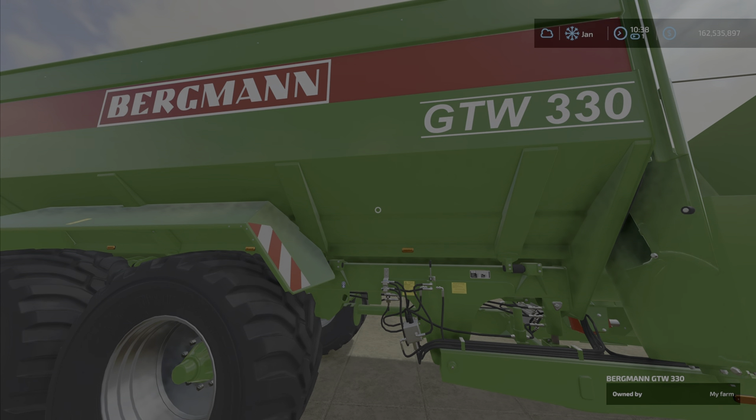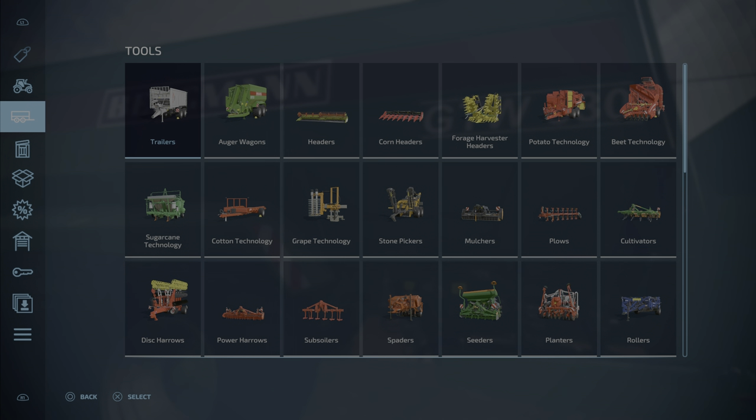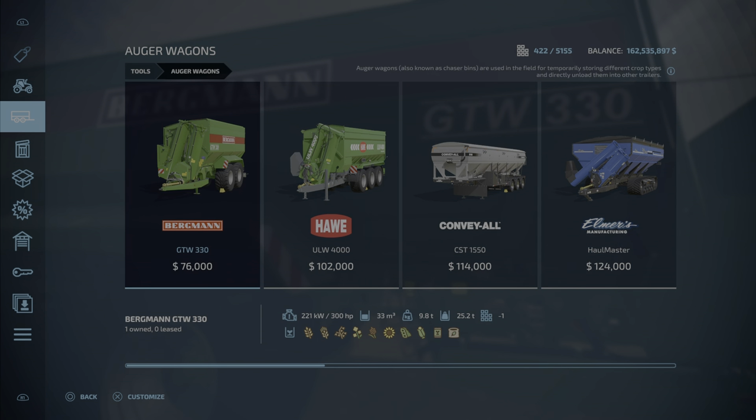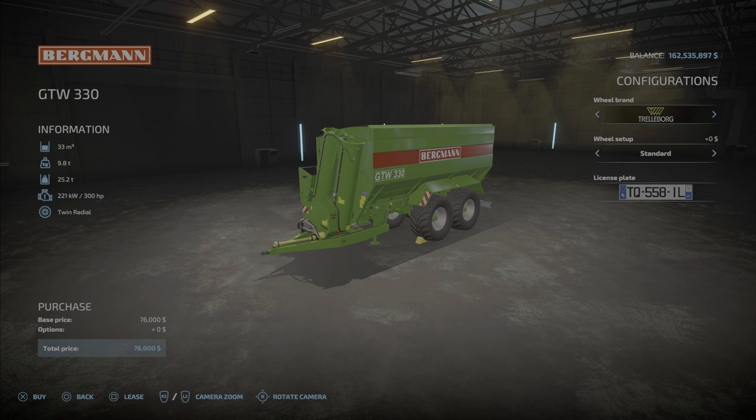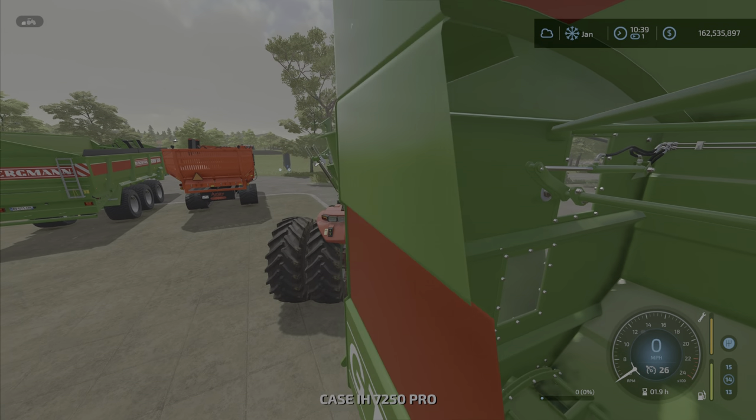Let's take a look at the Bergmann GTW 330. You'll find these under auger wagons in the store. It weighs 25 tons and lists 33 cubic meters capacity, which raises the question of how many liters that actually is.